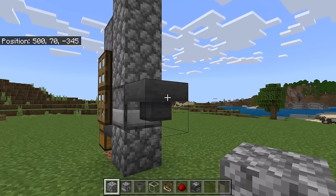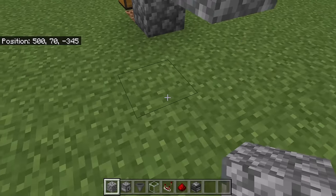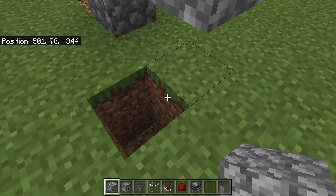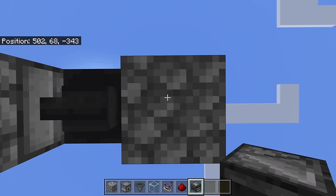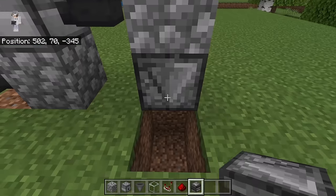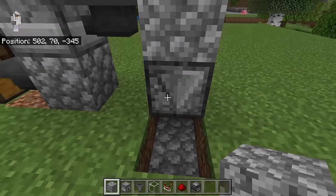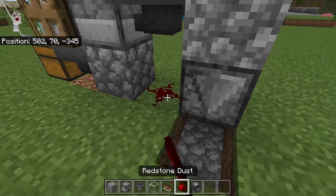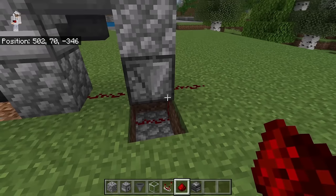Once you have placed that hopper, crouch down and place a block here. Then break these two blocks, and break these two blocks as well. Now go down here and place an observer at this spot — make sure the arrow of that observer is facing downwards. After that, place two blocks here, then place redstone here, here, and here. As you can see, that redstone should get connected.